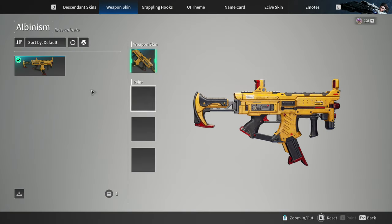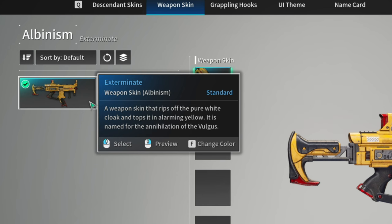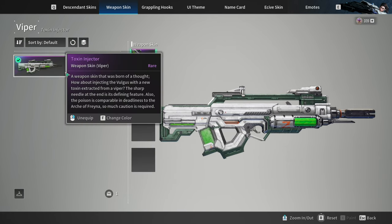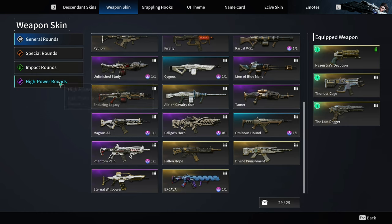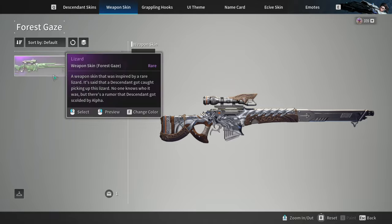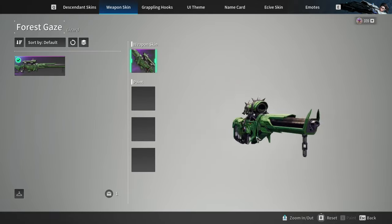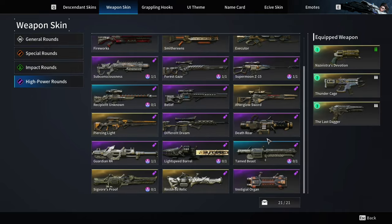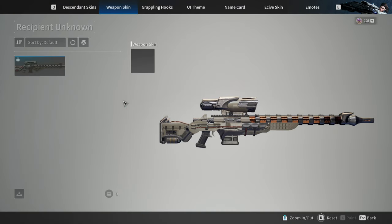For example, let the Exterminate skin be usable for every submachine gun in the game, or let the Toxin Injector skin be usable for all tactical rifles. I do understand that there are rare weapons that are good, but why are these weapons getting skins first before the ultimate weapons? This just doesn't make any sense. I really don't understand the priority.